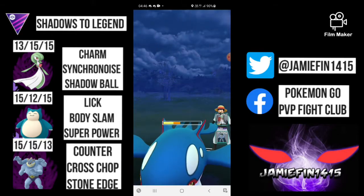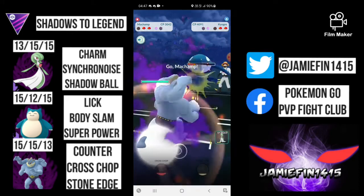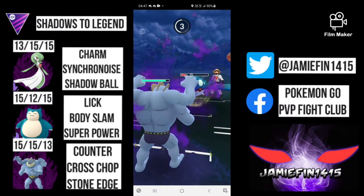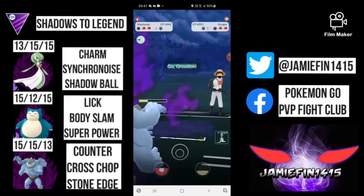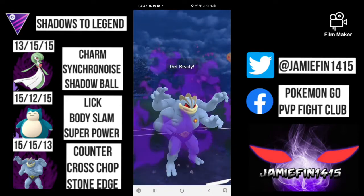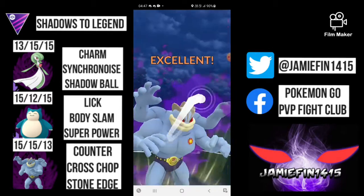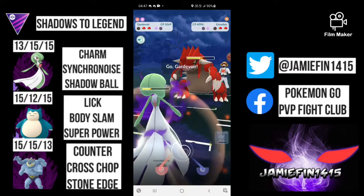We don't want them to farm us down too much as Gardevoir and Machamp are both super squishy, so we want to take as few charge moves as possible. We're in a bit of a tricky spot, so I'm going to bring in Machamp and tank one move. This Surf is going to do huge damage because Machamp really isn't built for the Master League — you can see it does around 65% — and now they switch out. We've still got a shield for Gardevoir, and this Cross Chop should put this Groudon into a range where we can farm down.